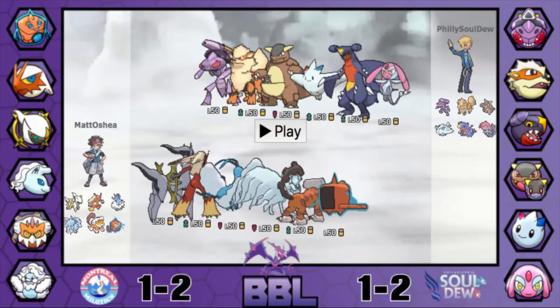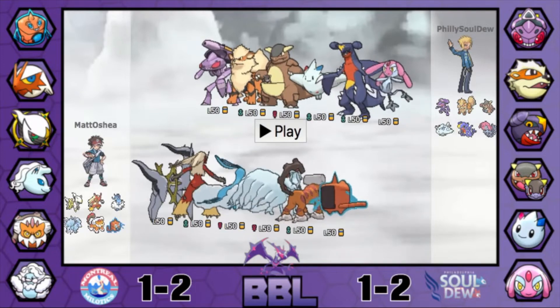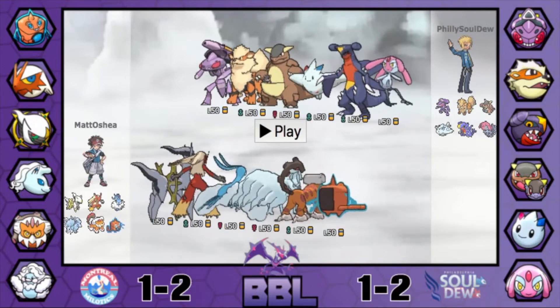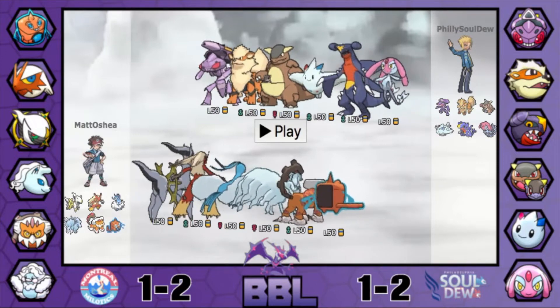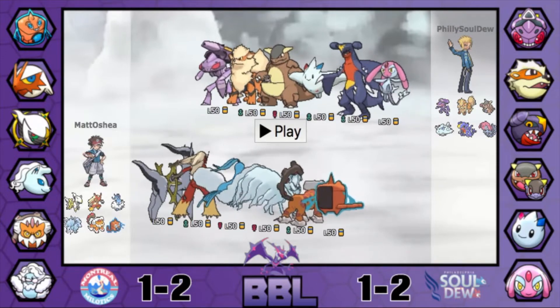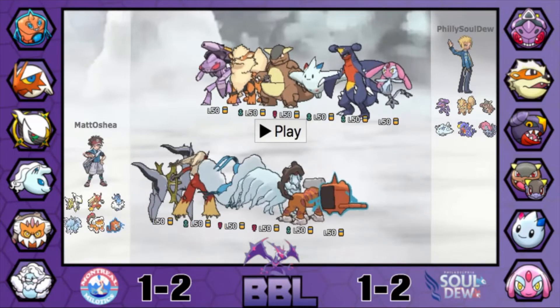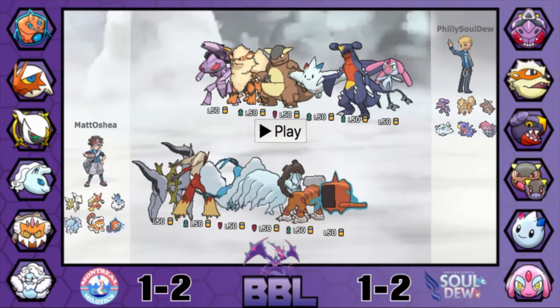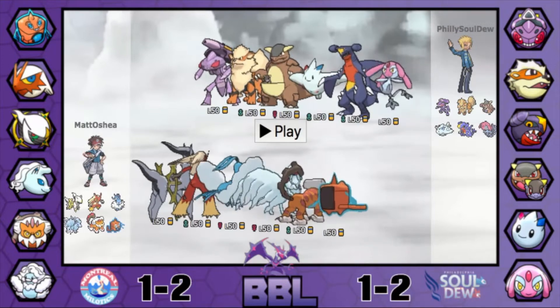Then he has Rocky Helmet Landorus-T, which can definitely be a good pivot on stuff like Mega Kangaskhan, which can carry Seismic Toss, so it'll definitely be taking a lot of damage from the Rocky Helmet. It's also a good pivot for Garchomp and Arcanine, but he's gotta be careful about Will-O-Wisp. Then he has a Mixed Mega Altaria — not sure if that means Dragon Dance with mixed attacks or just 4 attacks, but we'll find out.